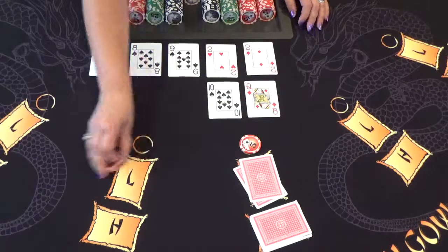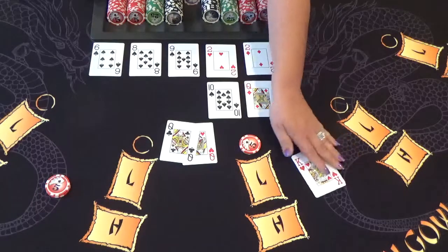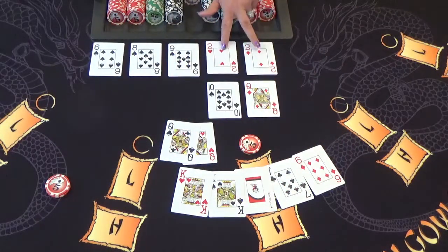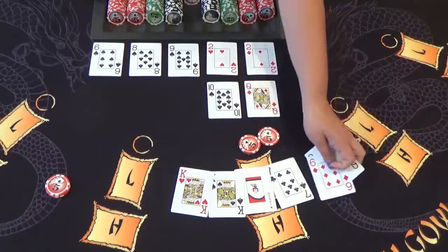Moving to the next player: they've got a pair of Queens, which beats the dealer's Queen-Ten in the low hand. And a pair of Kings on the high hand — Kings beat the dealer's pair of twos. That results in a win-win for the player and the bet gets paid.